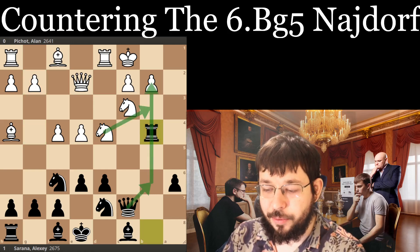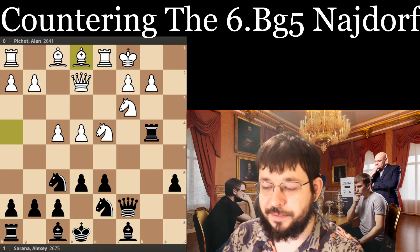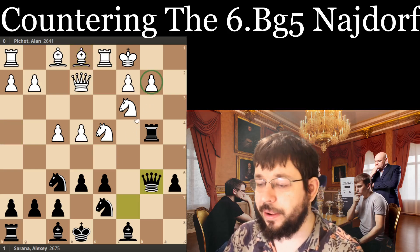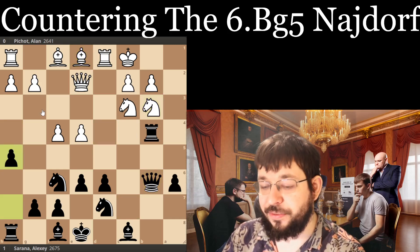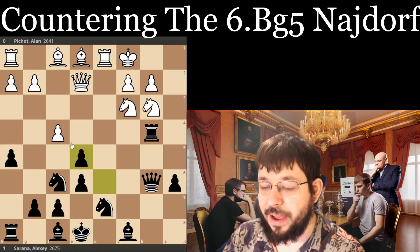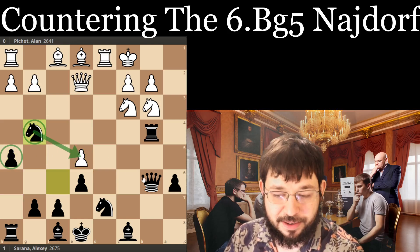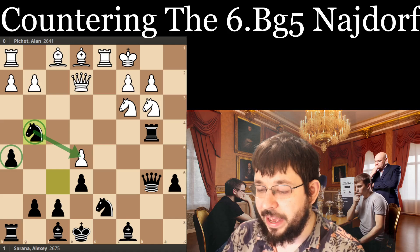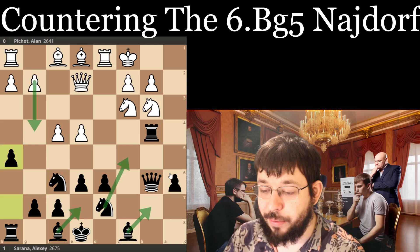In the game White played Bb1, which is just a little bit too prophylactic for my taste. After Qb6, how do you defend the pawn? If Nb3, well then I can just play h5 and kill the idea of g4, be ready to meet e5 with a capture and swing the knight in — that's why we played h5 to defend that way. And yeah, it's just very hard for White to come up with a good plan while Black has all the ideas and all the ways to make progress.